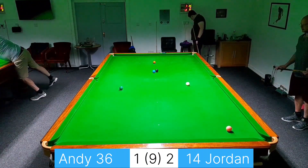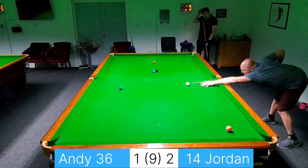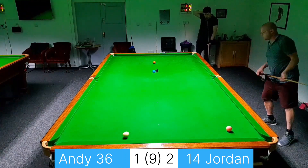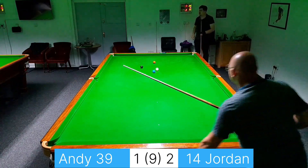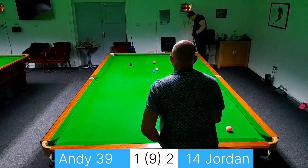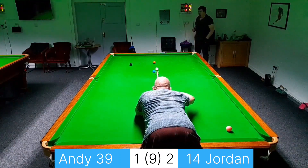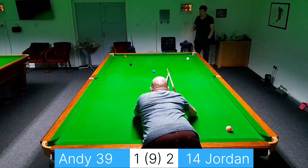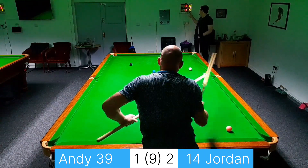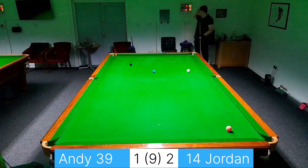Just a couple of choices: do I play the thin cut and run the white off about a hundred cushions to get onto the brown, or do I play the reverse double and still run it off a load of cushions? I'm going to play it that way and be quite aggressive with it. Although I've got a nudge on the black, I am on this brown very very thin — and it's just wobbled in the jaws.